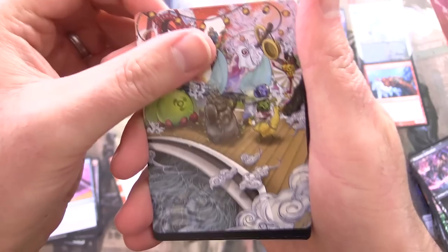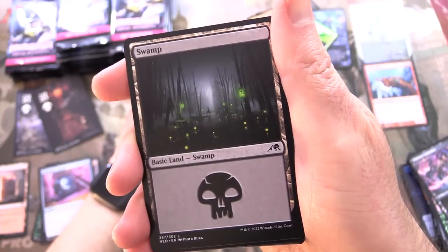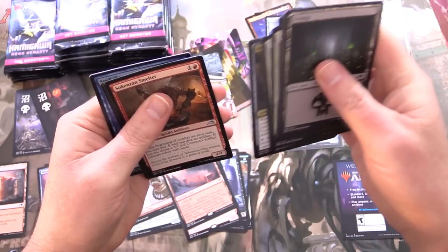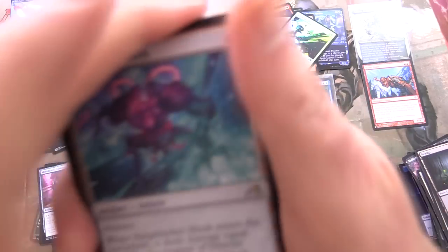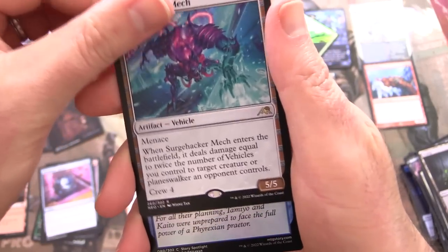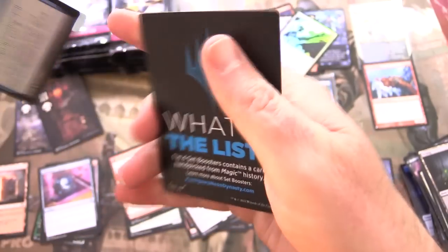This looks pretty cool — like an anime type scene. We've got March of Otherworldly Light. Skipping over... goblins! I can't dwell on them too much though, we've got a lot of packs to open. Surge Hacker Mech for the rare, and a foil Spell Pierce. And a Human Monk token — even the tokens look awesome.